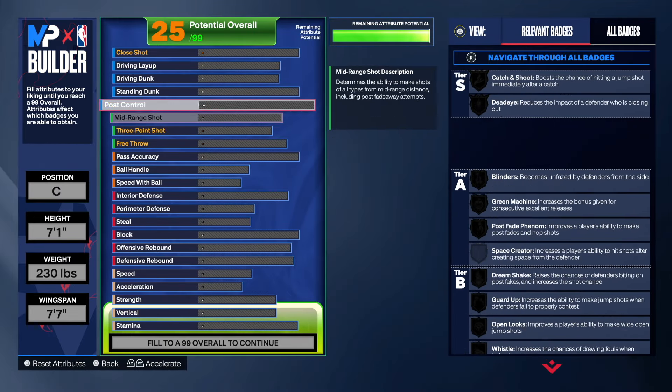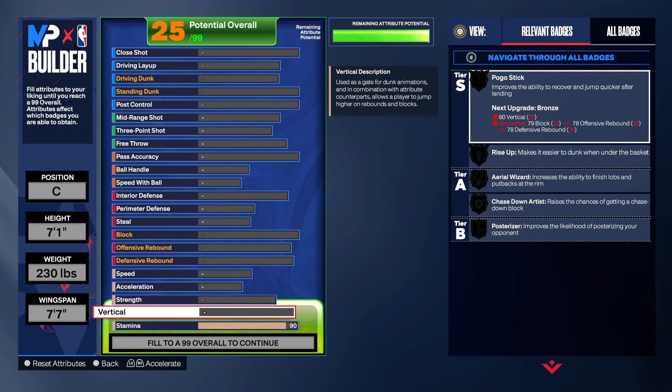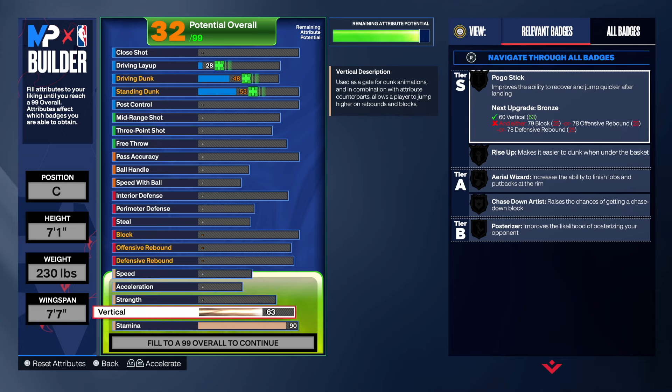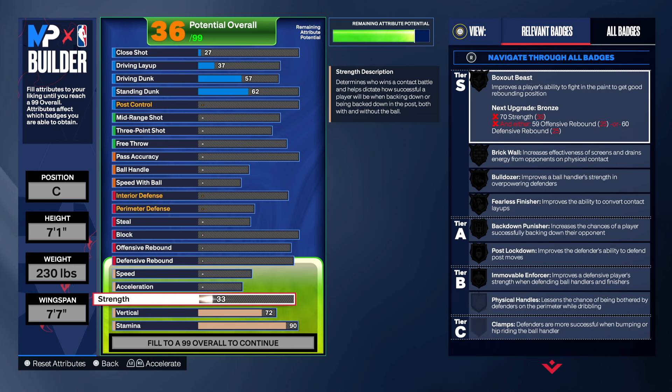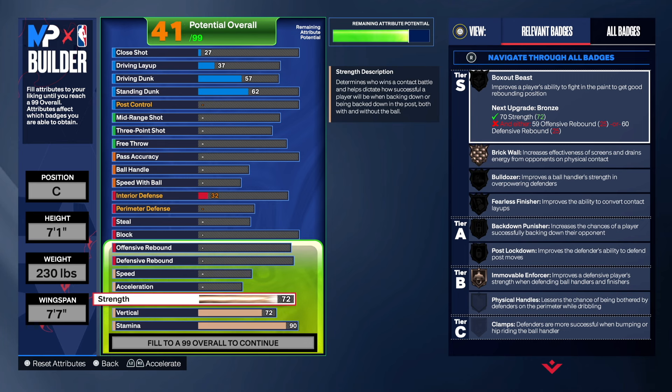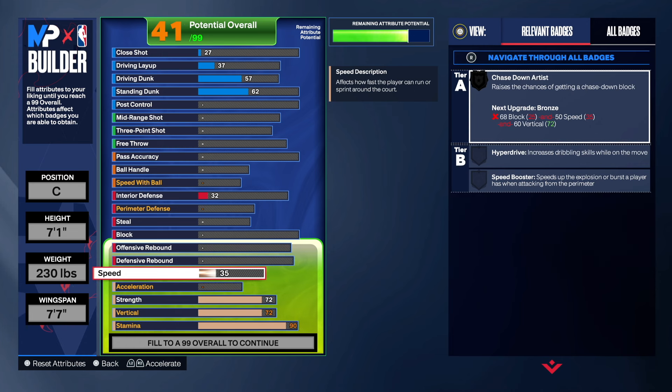For stamina I went with 90. I had 80 but that didn't make sense, so 90 stamina — stamina used to be the wave in NBA 2K23, people were putting 90 stamina for everything. For strength it was like 60-something, but I said nah, I'm going at least 72 so we can get Brick Wall bronze and Immovable Force bronze.